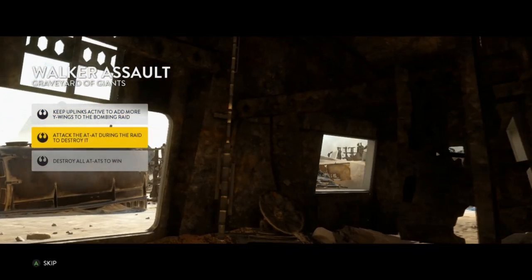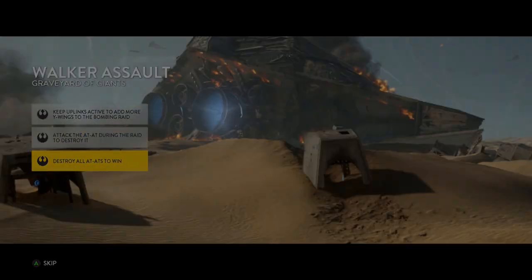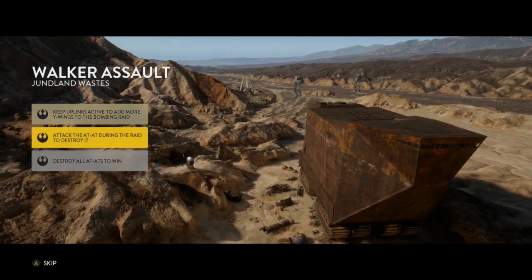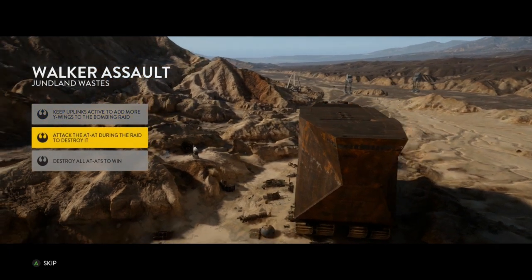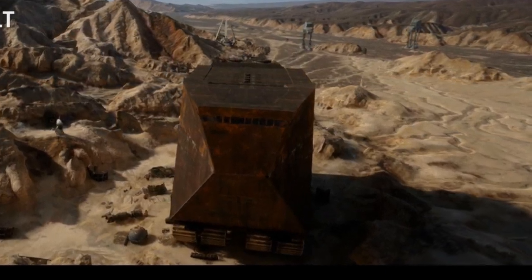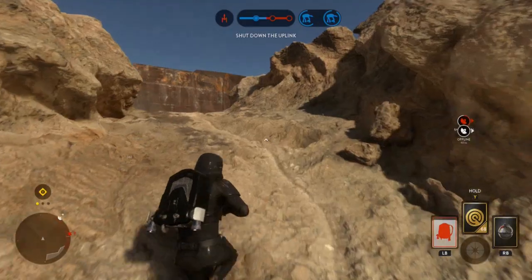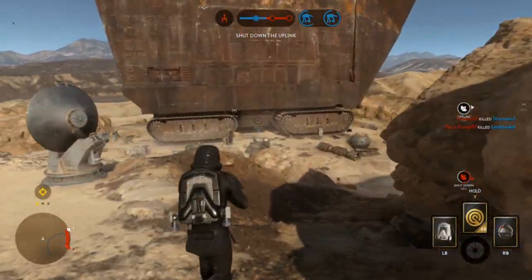The first tip is one that not many people think of. At the beginning of the game, when you see the cinematic of the map, you can actually look out for hero pickups. For example, on this cinematic you can see the sand cooler, and usually there are hero pickups underneath that or slightly to the side. Keep your eye out so you know where you're heading when you spawn.